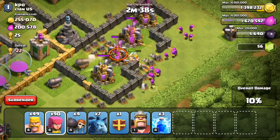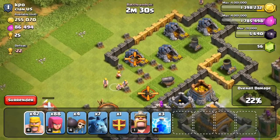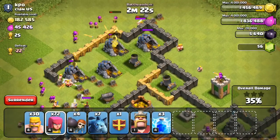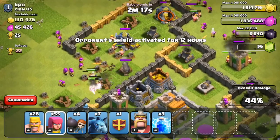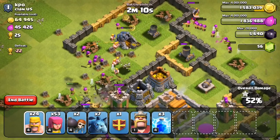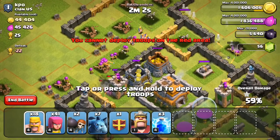I'm going to focus on the top left-hand side of the base to try to get the gold and some of those gold storages. Troops are doing a good job — the archers are out of range of the wizard tower, so that's fine. There are those two mortars, and I want to keep those mortars busy. That's why I'm dropping those barbarians and archers here, so the mortars don't attack my troops on the left-hand side that are actually doing the most damage inside the base. I'm getting the majority of the gold from those mines, and there's only 50,000 left inside the storages.